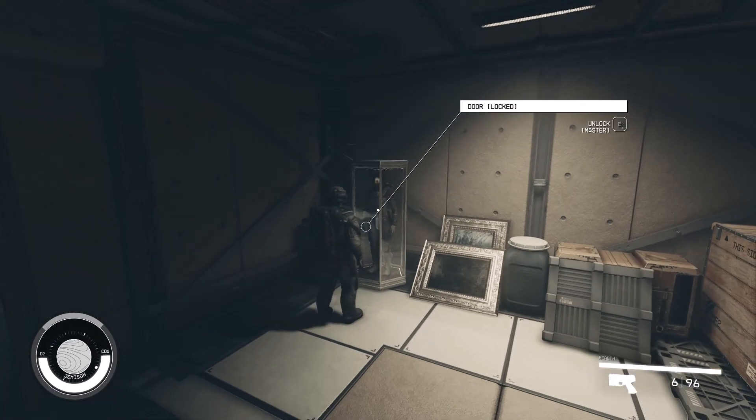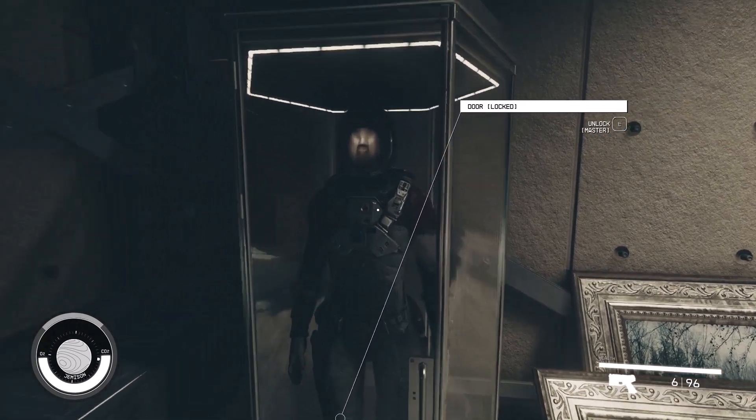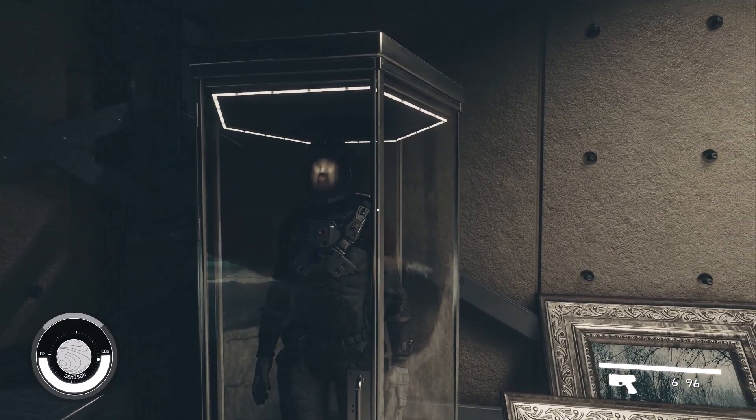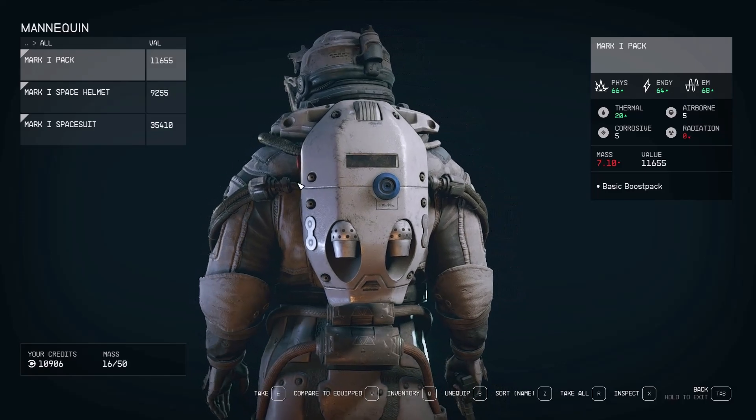You cannot open it, and unlocking it might take a while, but there is a trick to obtain the full armor set. You need to wedge yourself between the door frame and the right side of the display case. Position your camera so that you can see just a sliver of the armor set through the crack. You can use a first-person view to perform this trick easily. Hold the interact button to loot the armor through the crack.